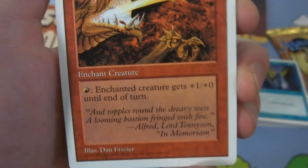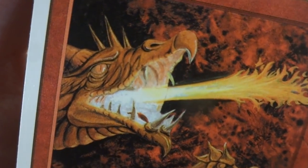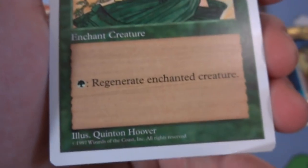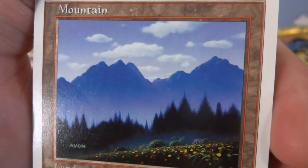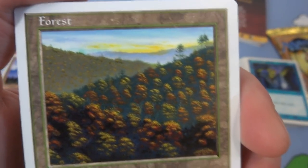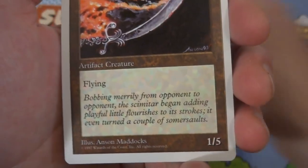Got Fire Breathing — one red enchant creature, pay red to give it plus one plus zero until end of turn, by Dan Frazier. Got this dragon breathing fire right at you. Got Regeneration — this guy's lost his arm but he's using his aura to attach it back. One green regenerating enchantment creature by Quentin Hoover. Got another mountain — beautiful mountain, you can see the layers, flowers, pine trees, mountain, and the beautiful sky. Absolutely lovely, John Avon — really like his lands. Another forest — looks like fall-colored acorns, leaves about to fall, beautiful depth with three hills intersecting, by David O'Connor. Got Dancing Scimitar — it's just a sword that's flying, an artifact creature, four generic, flying, it's a 1/5.